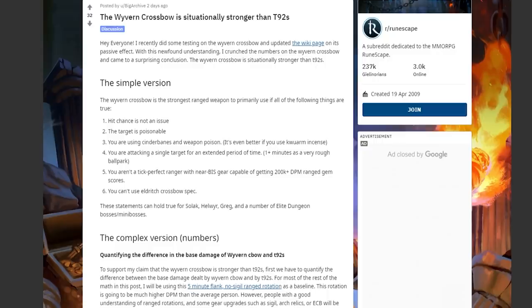I've been planning on making this video for a while, but I stumbled across a post on Reddit a couple of days ago that reminded me of this. The post is from Big Archive — big shout out to him. He's done some good maths on the Wyvern Crossbow. His post was essentially saying that the Wyvern Crossbow is the best range weapon if the target is poisonable, doesn't need accuracy of like tier 90 or tier 92, and you cannot use an Eldritch Crossbow spec.